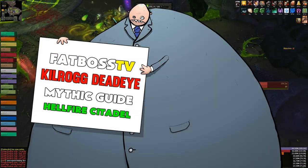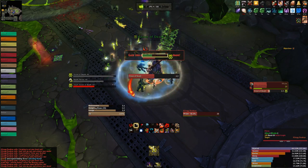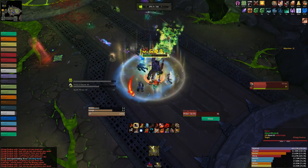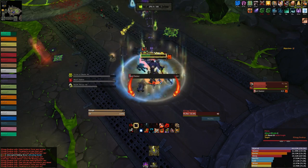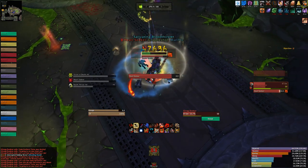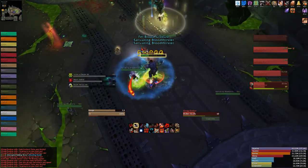Hello and welcome to the Fat Boss Guide to Killrog Deadeye on Mythic. This fight is substantially easier than the High Council, so if you've killed the High Council you shouldn't have too many issues. However, there are things you need to know to get this guy down quickly so you can get onto Gorefiend, which is a mess. For this encounter you want to bring two tanks, four healers, and a balanced DPS comp.